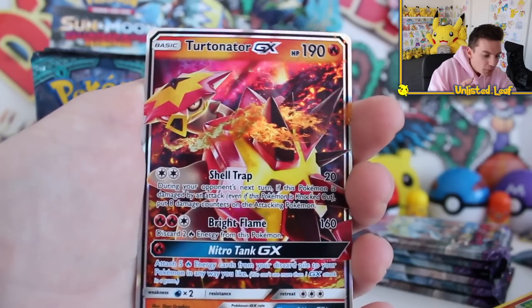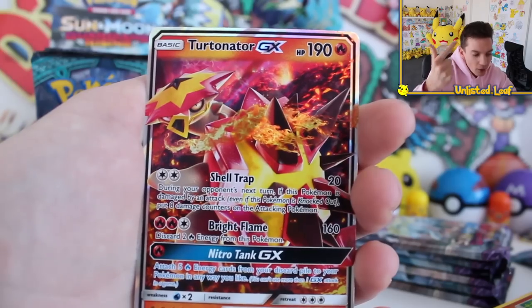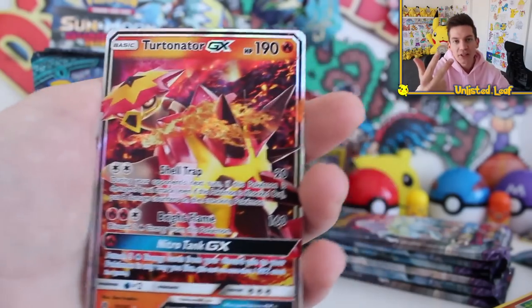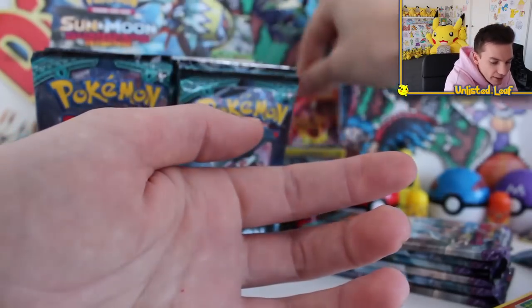What an absolutely crazy booster box start. Turtonator GX, Drumpа holo card, and Lycanroc GX as well — this is actually insane. Let's put this one at the back but let's keep going. I don't want to stop the run right now.